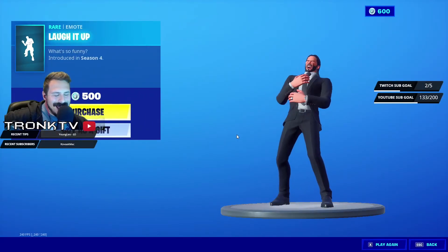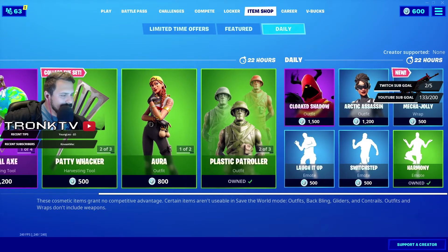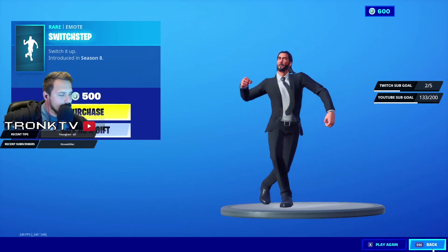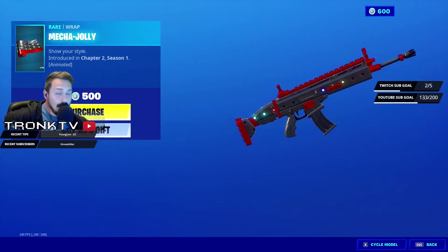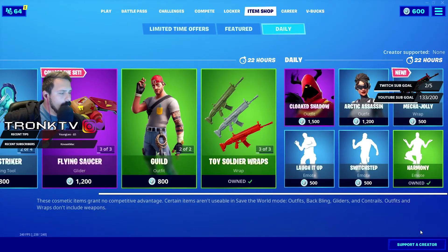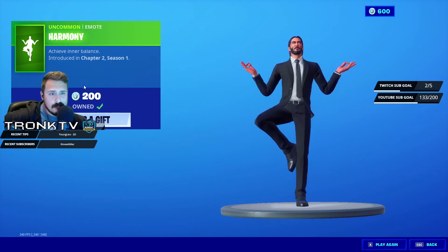Next up we have Laugh It Up — I hate this emote — 500 V-Bucks if you really want it. We have Switch Step for 500 V-Bucks, not bad. We have a new skin, the Jolly Mecca — I think I'm saying it right — 500 V-Bucks, animated skin, pretty cool looking, I'm a big fan of animated skins. Moving on, we have Harmony for 200 V-Bucks, pretty cheap, introduced this season in Chapter 2 Season 1.